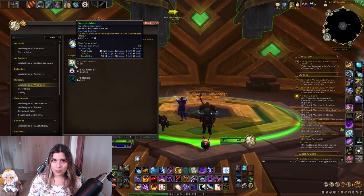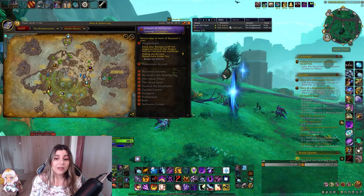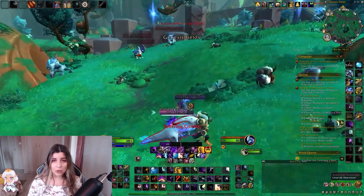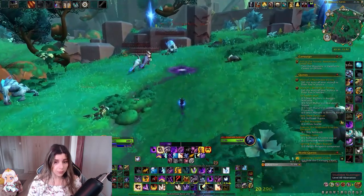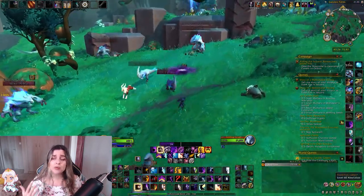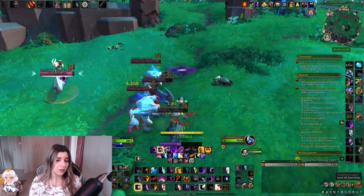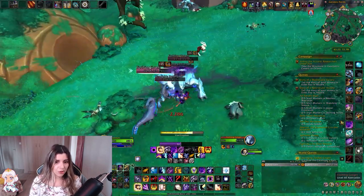Genesis motes are another key component for crafting the pets and these drop from many different creatures in Zareth Mortis. The best place to farm them is near the void portals because the mobs there spawn very quickly, and it's extremely easy to kill them now since we have out-leveled the entire zone.